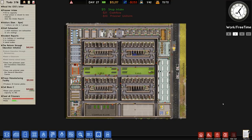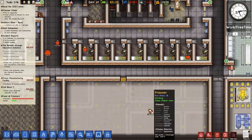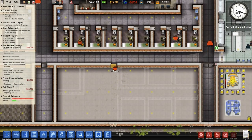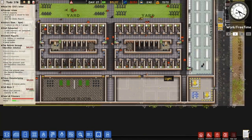Welcome back once again to Prison Architect. Today's beverage is a very nice traditional cup of tea - the perfect beverage for building a solitary confinement slash supermax area. I don't know why, I'm just hoping that's the case because that's what we'll be doing in this episode.